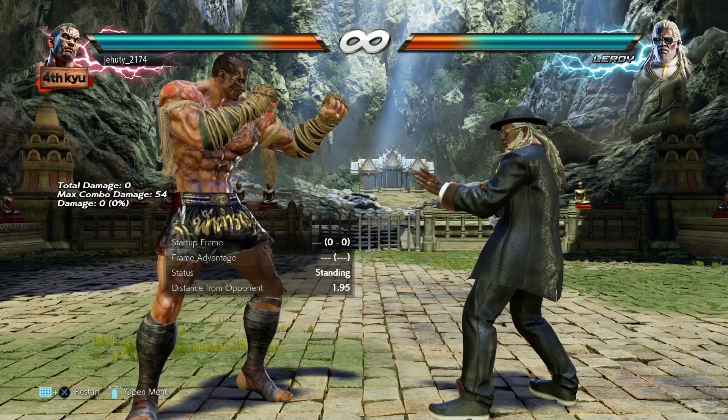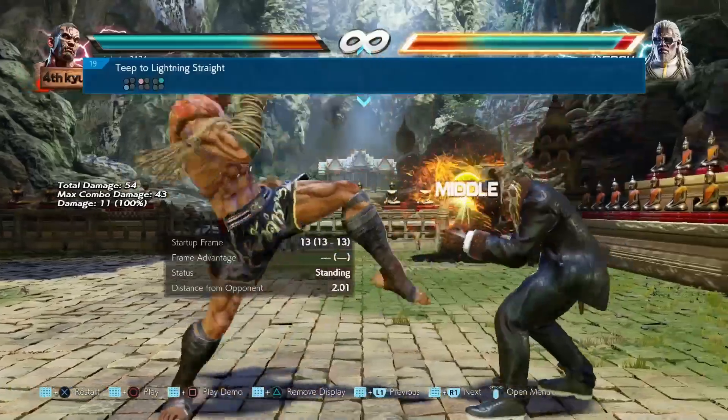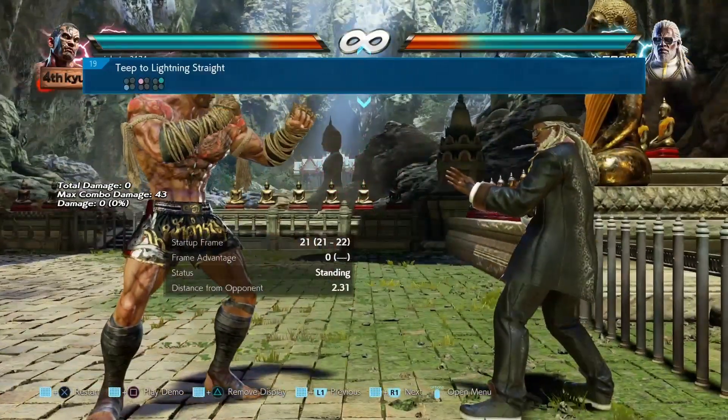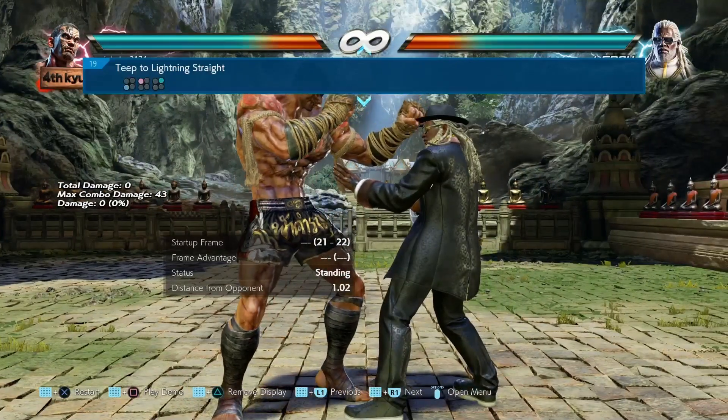He has two new moves. The first new move is 3-1-2, a string that does 43 damage. It's plus 8 on hit, and if it's blocked, it's neutral. However, it is a mid-high-high option, and that means that the move is duckable — it does not jail.